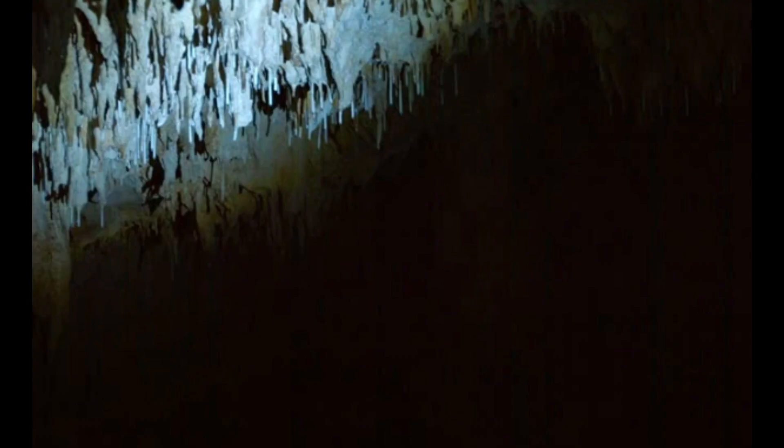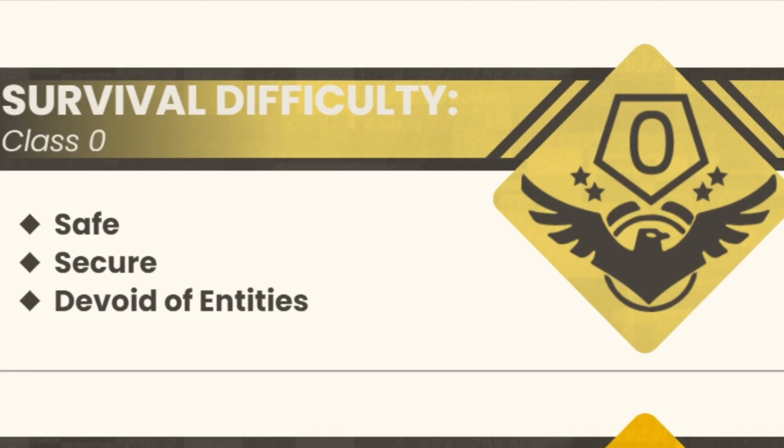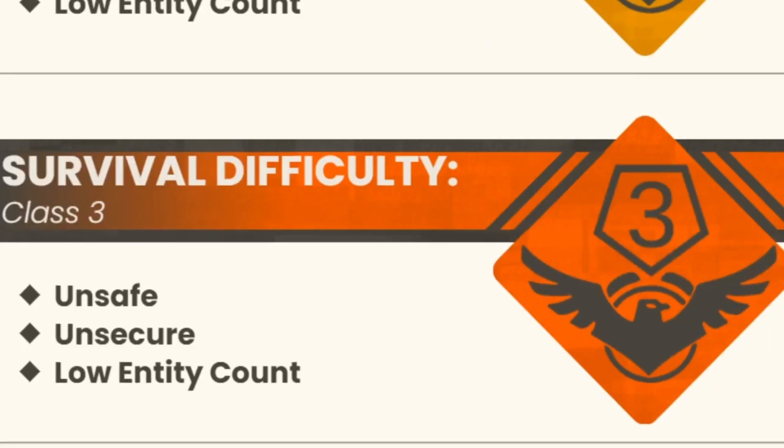Level 8, also known as Cave System, is, as the name suggests, a cave. It is very dark, with some light being reflected on the walls by an unknown substance. Level 8 is the first level rated Survival Difficulty 5, which is the highest on the scale the Backrooms levels follow — so good luck surviving this level, you'll need it!